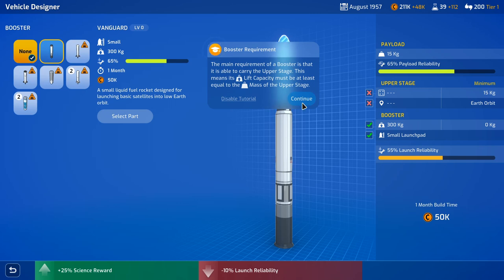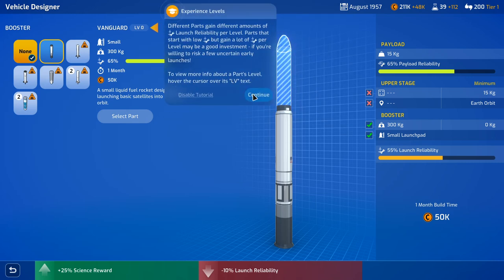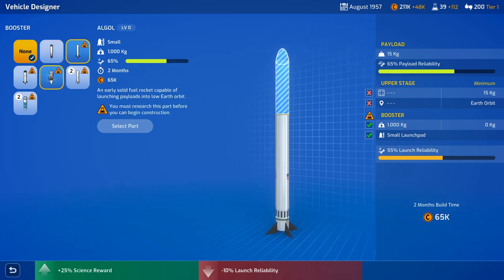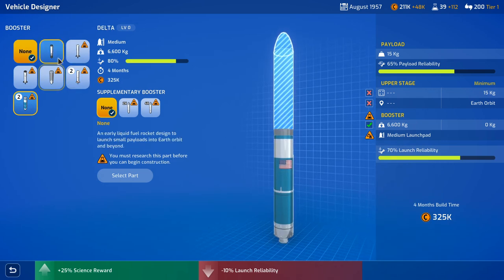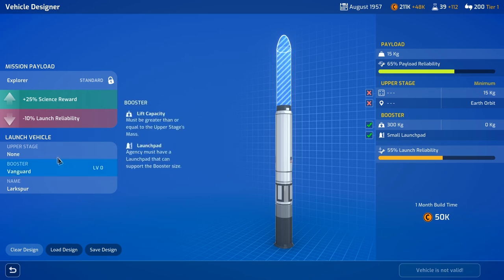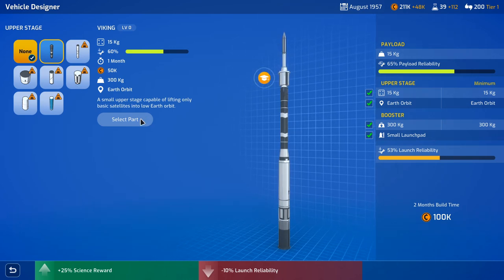The booster has to be able to carry the upper stage — its lift capacity must be at least equal to the mass of the upper stage, which is 300 kilograms. Boosters gain experience levels every time they're used in a launch, up to level 5, so each time you increase your level you increase your reliability. There are other different boosters, but we have to research all of these before we can use them. We'll go ahead and use the Vanguard booster, and pick an upper stage — the only available upper stage is the Viking, so we'll go with that.